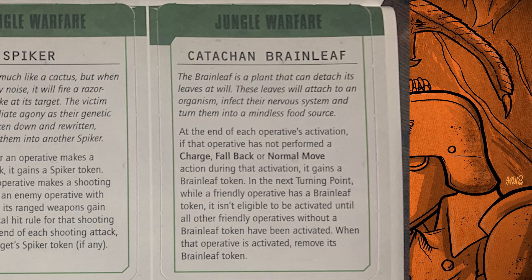Then you have the Katachan Brain Leaf: at the end of each operative's activation, if that operative has not performed a charge, fall back, or normal move action during this activation, it gains a Brain Leaf token. In the next turning point, while a friendly operative has a Brain Leaf token, it isn't eligible to be activated until all other friendly operatives without a Brain Leaf token have been activated. When the operative is activated, remove its Brain Leaf token. So it's kind of punishing support units that don't move — they activate last. It's a confusing one but maybe one you can double up on.